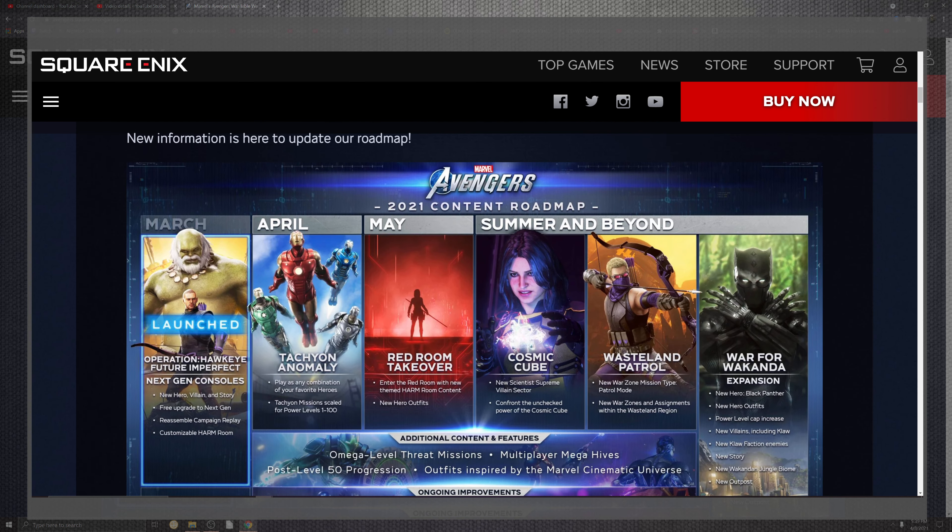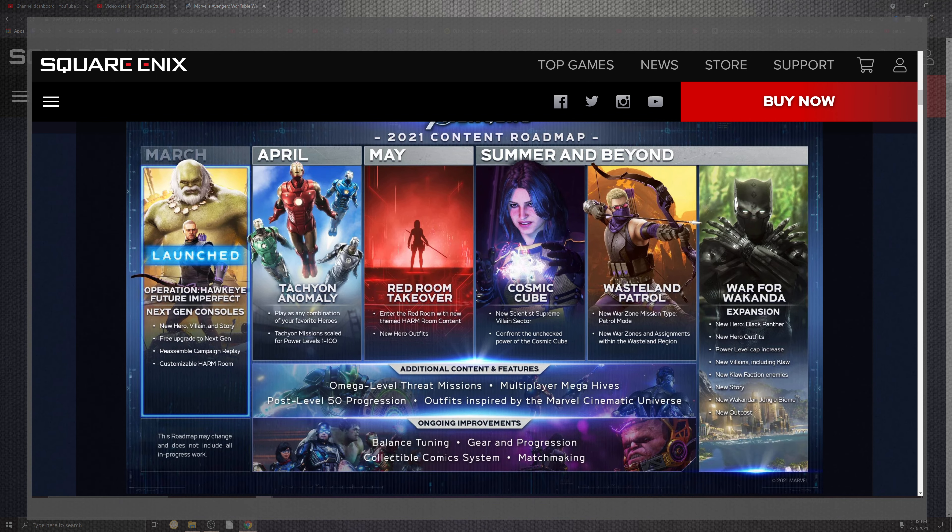The roadmap shows what they're basically planning, and we're looking at some cool stuff coming in the near future — from April going all the way through summer and beyond. We're finally getting some good character add-ons, which is pretty cool. Next-generation console support has already launched. You'll be able to play as a combination of your favorite heroes and take on tachyon missions scaled up to power level 100.